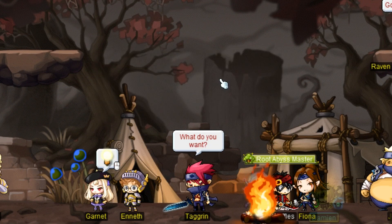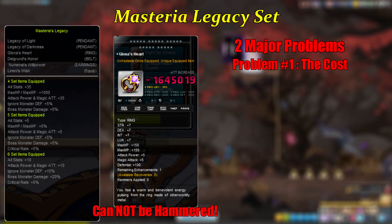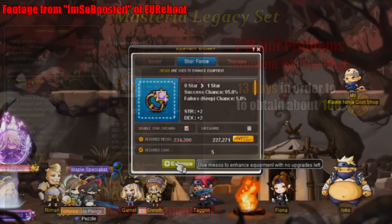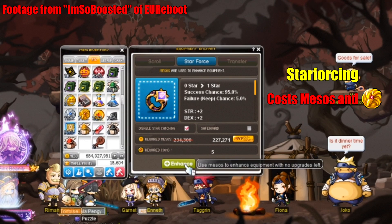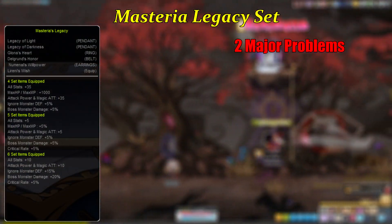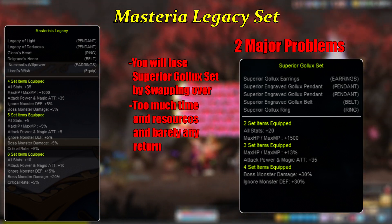You'll be able to purchase the majority of the Mysteria Legacy accessories from Fiona. Looking at the set effects, it's honestly pretty decent, but there are two major problems. The first problem is the cost — it takes 13 days to farm up 100 coins to purchase the accessory, and it also costs Shadow Knight coins to Star Force it. A player calculated that on average it would take roughly 10 years to get an accessory to 22 stars, and that's not accounting for early Star Force failing. The second major problem is what you're trading it for, which is the superior Golux set. I wouldn't recommend swapping over or even attempting to go for the full set, as it's nowhere near worth the time and resources.